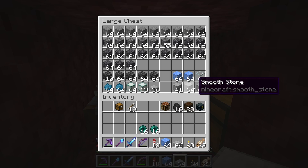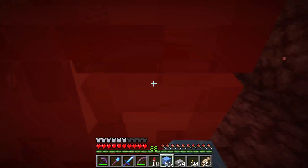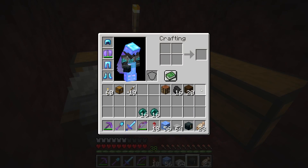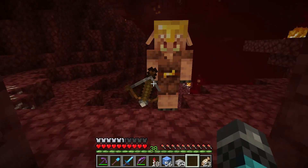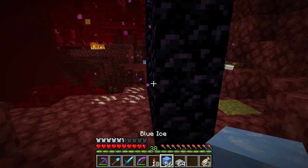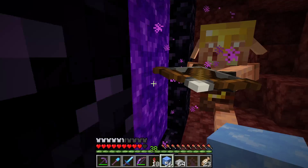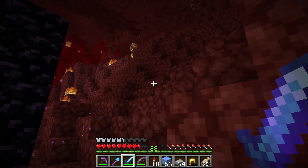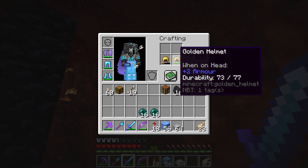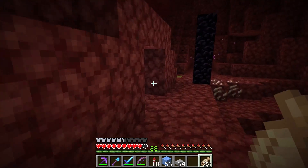We're going to use blue ice with the ice roads and boats - that kind of thing. I don't have any rails right now so I can't do anything with that yet. I should probably put on my gold armor - by gold armor I mean a gold helmet at least. A piglin almost killed me. Let me repair my helmet with this.